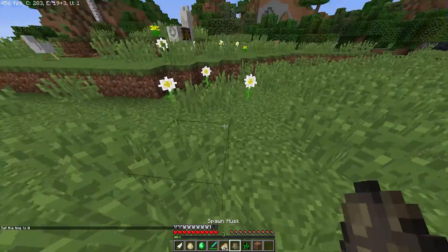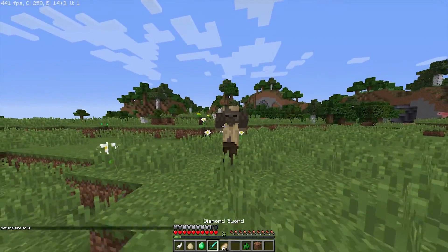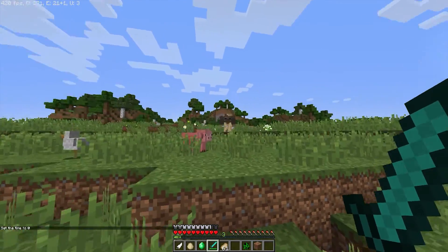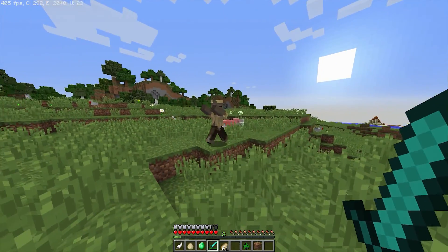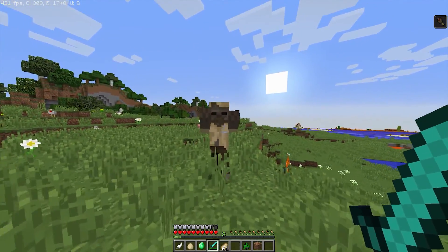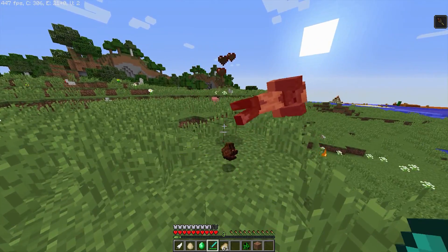All right, so let's see what else — this is the Husk. Oh god, these guys can actually walk in the daytime. I'm pretty sure these guys live in the desert biome if I read correctly. So desert biome — what do you give me? You give me hunger. That's a challenge I guess.